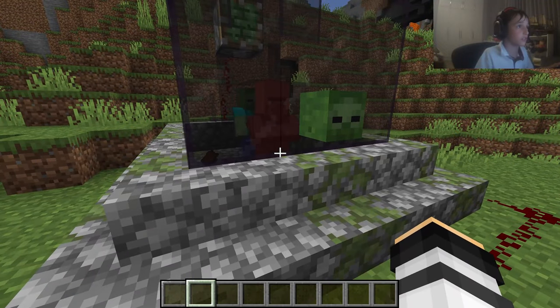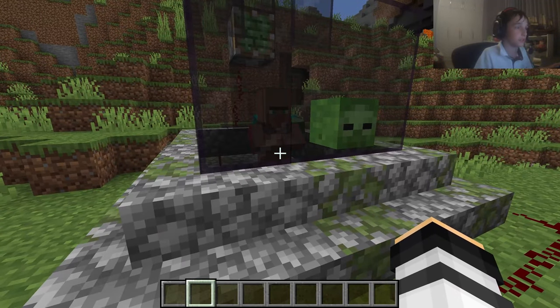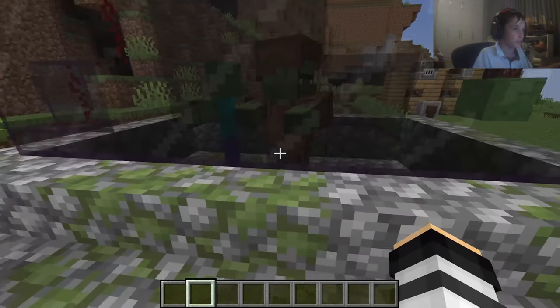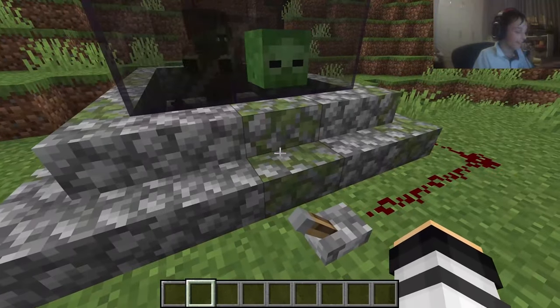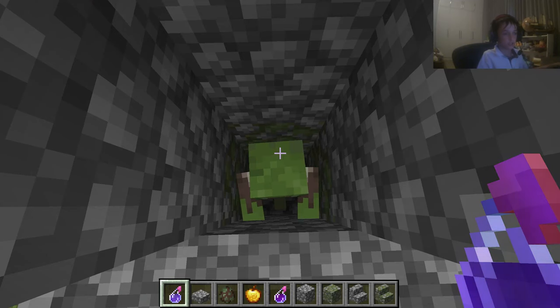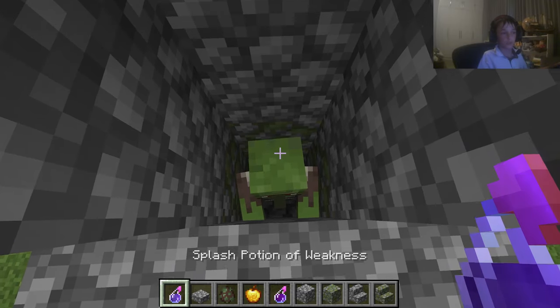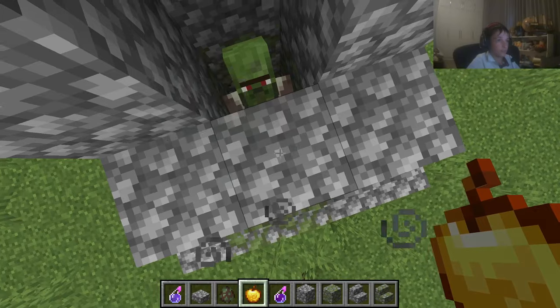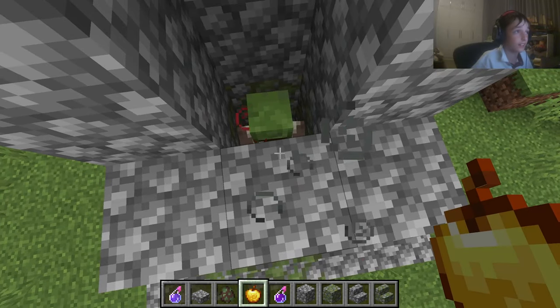You're going to want to get the zombie to turn the villager into a zombie villager. Then what you're going to want to do is throw a potion of weakness on them and give them a golden apple. Once you've done that, it should have worked.